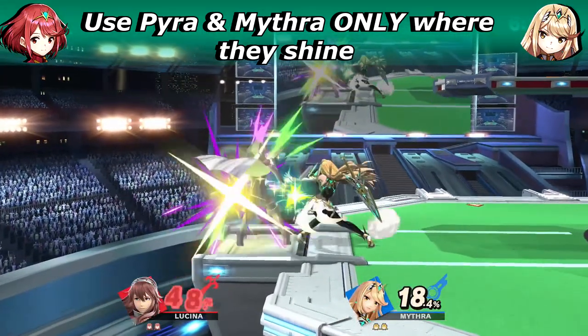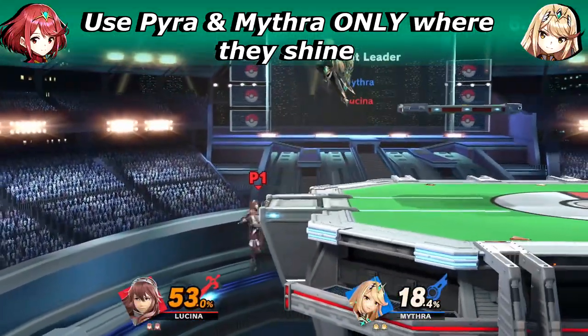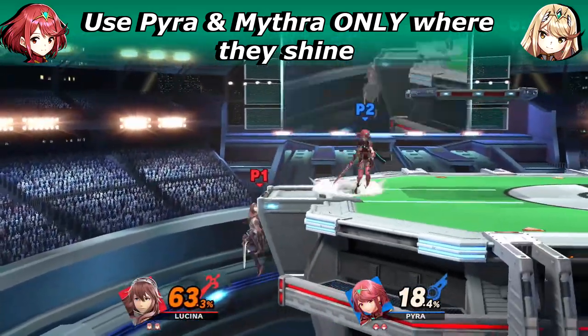I want to start with the tip that helped me the most, and that is to play the character strictly in the situation they excel in — also known as: play Mythra in neutral and Pyra in advantage.